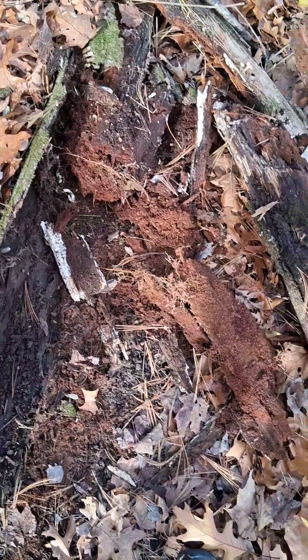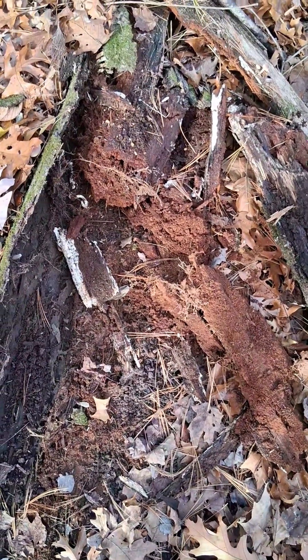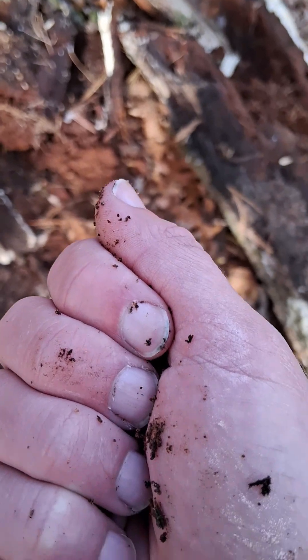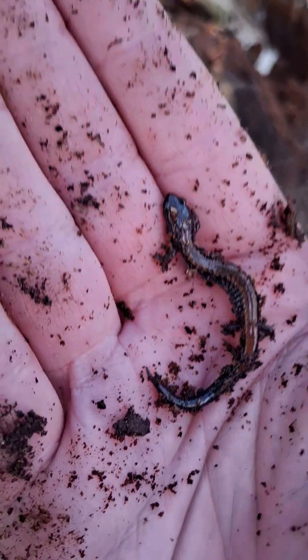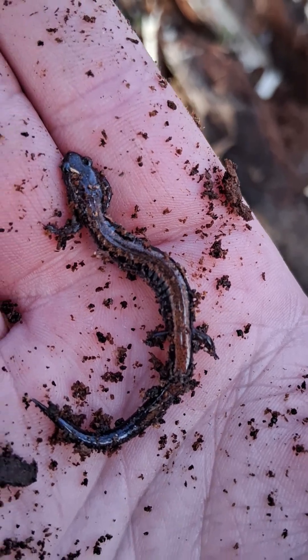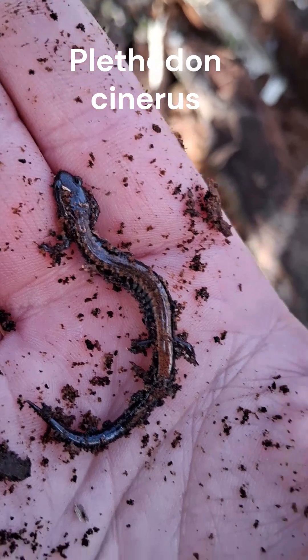I could not get this one out while holding the camera, so I had to put the camera down. But I just wanted to show you — I had a video earlier about redback salamanders and they didn't have the redbacks yet, but here's one under this log. It very clearly has this reddish-orange color on its back. So kind of a follow-up, so you can see the eastern redback salamander in all of its red-backed glory.